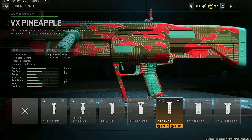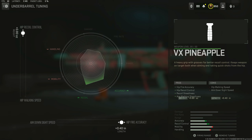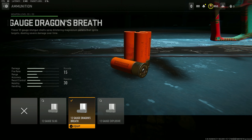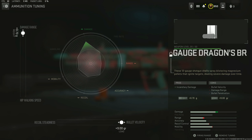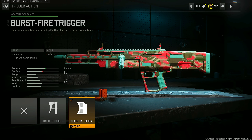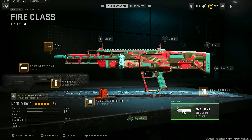We threw on the VX Pineup grip for hip fire accuracy, hip recoil control, recoil steadiness, and aim walking steadiness. Tuned for more hip recoil control and hip fire accuracy. We threw on the 12-round Dragon's Breath — you do need this to have the fire rounds on it. Tuned for more damage range and bullet velocity, allowing it to be boosted at further ranges. We also threw on the Burst Fire Trigger, which you need to unlock with the Dragon's Breath.